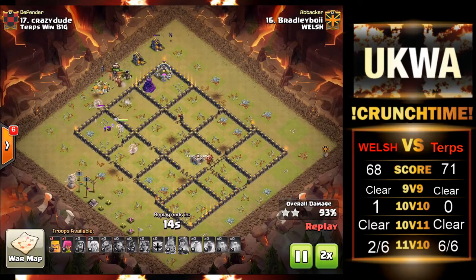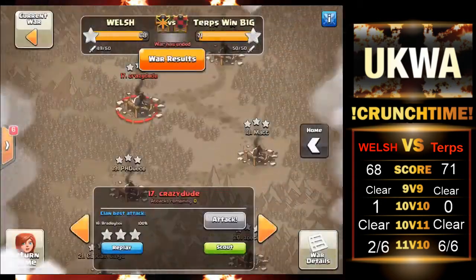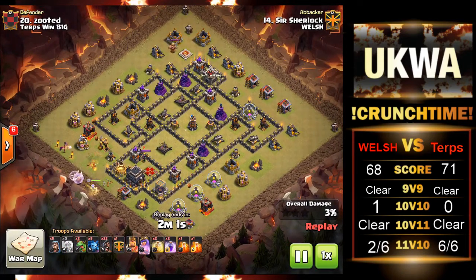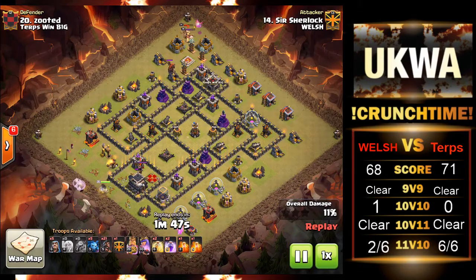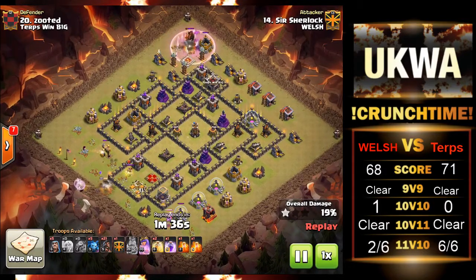We will go on to the final Town Hall 9 attack — unfortunately only three today. There was a 10v10 but it was more of a 10v9.5, really, because the infernos weren't placed. Nicely done to Lauren anyway. We're going to go on to number 20 — it's going to be Sir Sherlock here. Sherlock's going to come in with another queen walk and a lure of the clan castle. He starts off with a hog, and as you can see, a lava hound has come out of the CC. So he quickly adjusts and attracts the lava hound back to the king so the queen can take out more of these defenses.